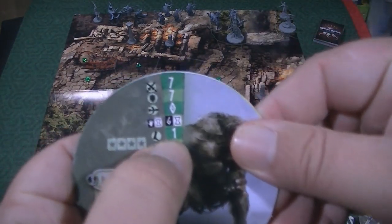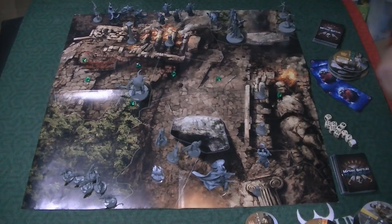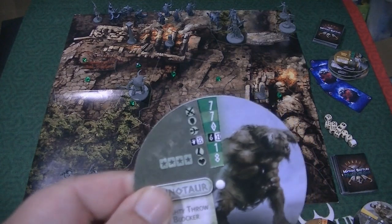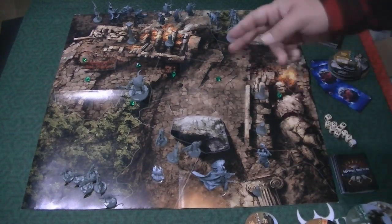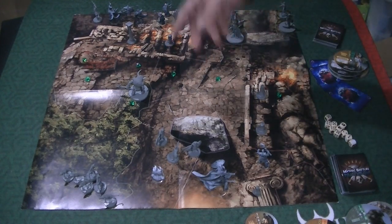The simple actions are moving, attacking, or claiming an Omphilos gem. Moving is pretty simple — you just move. For example, with my Minotaur here, he's got a movement of one. A complex action called run means you add one to your movement to get further along, but it takes away any other possibilities for that turn. With run, we could move him two spaces over to where that gem is, and maybe next turn he can claim it and bring it back to Ares to absorb.